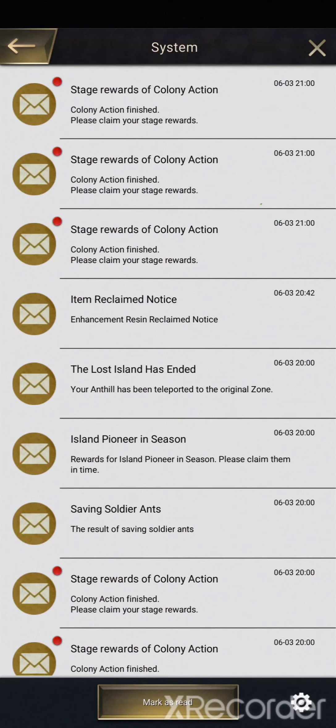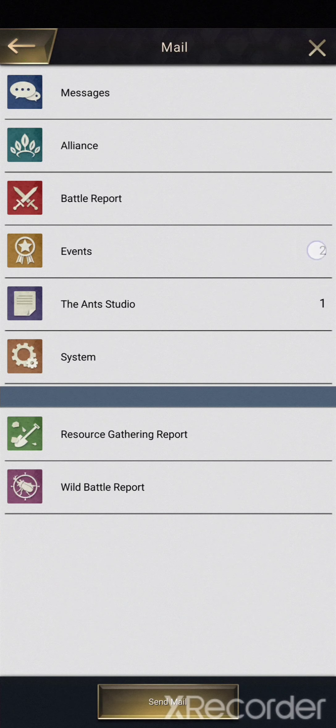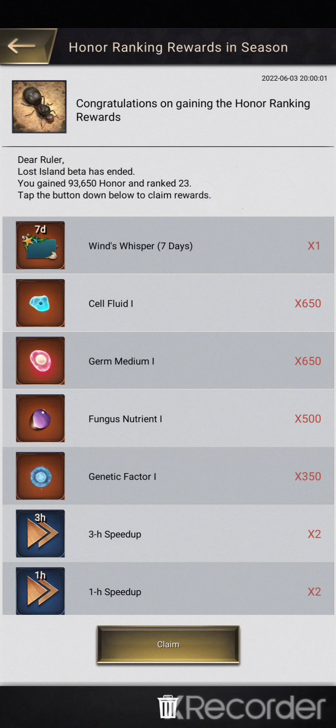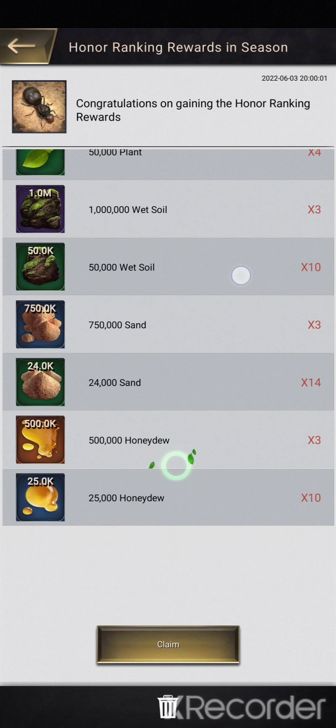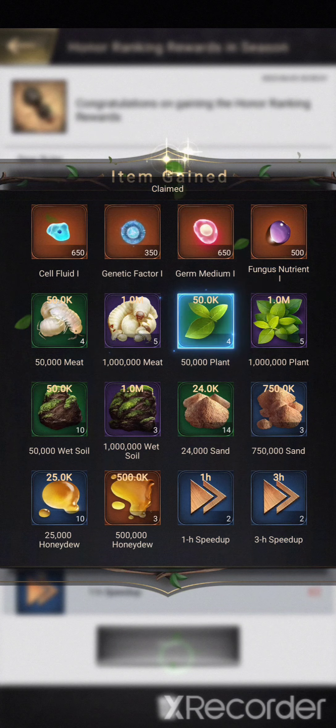Let's claim my Colony Action rewards. Under Events, you get your Honor rewards and your Alliance Occupation rewards. I ranked 23rd in the Season and we get a chat box, some mutation stuff, speed ups and resources. The higher rankers will get more stuff. Let's collect that.